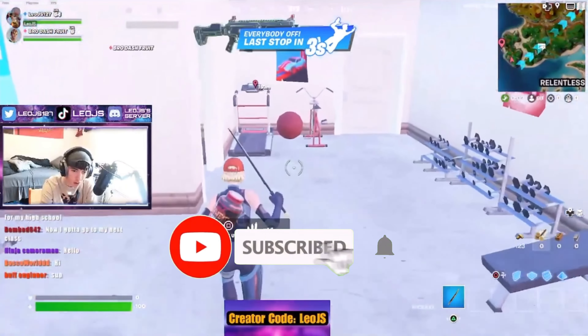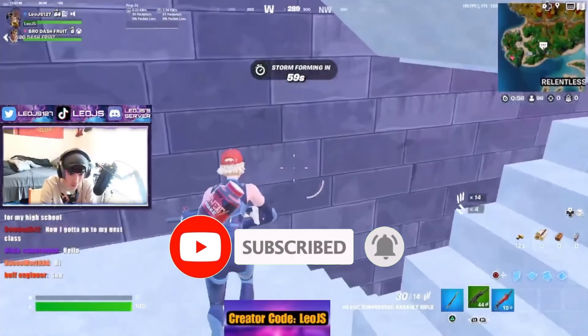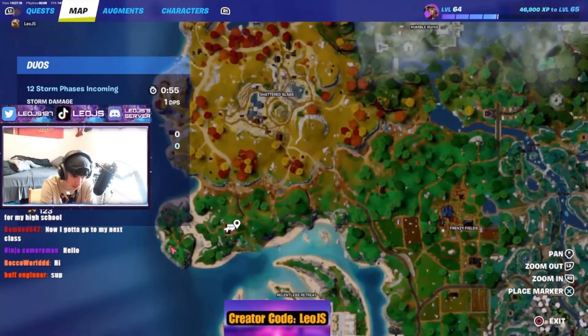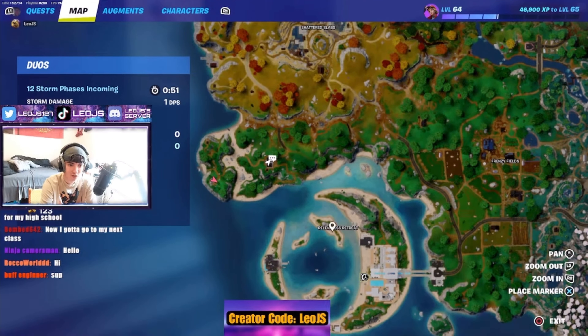What's up guys, we have the new best Fortnite POI in Season 4, and no, it's not one of the three new ones. It's this little tiny house, bottom left corner, right off the Relentless Retreat.